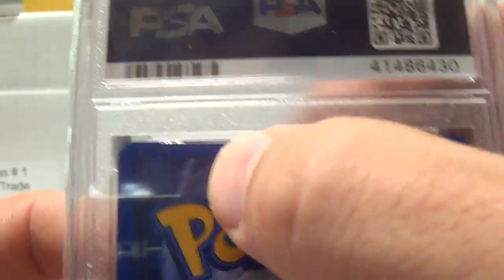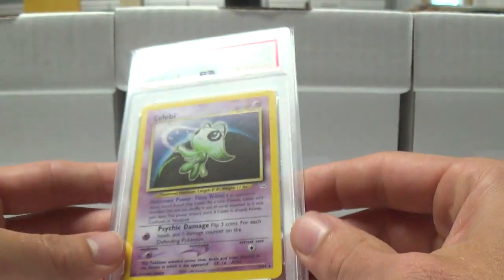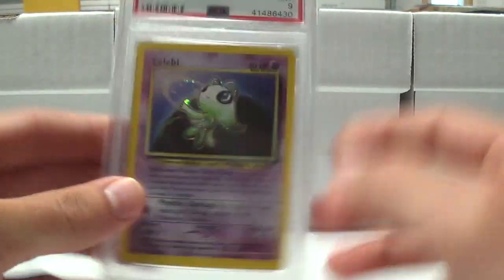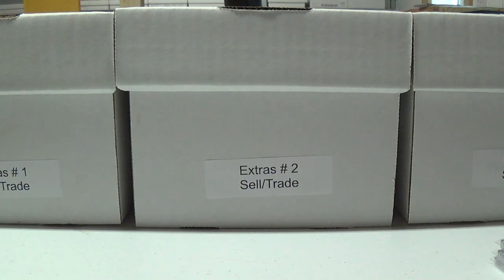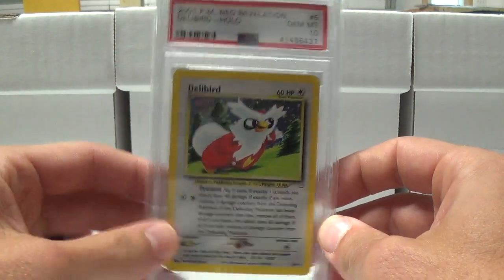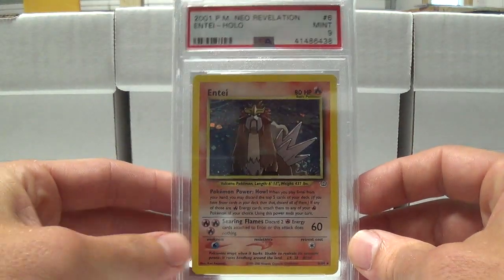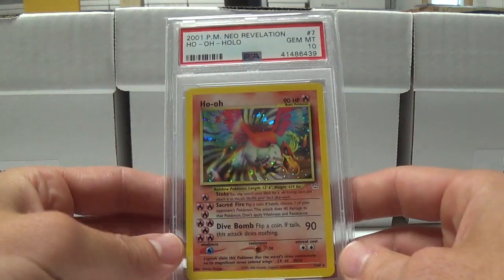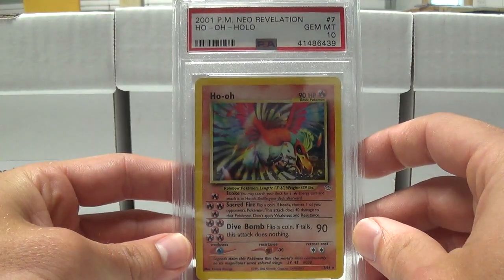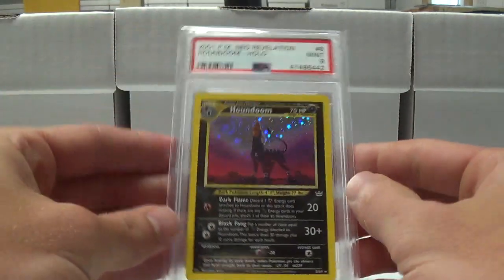You can see these edges — that's on the case right there, that little white dot. It's got decent centering; it doesn't seem off-centered enough to drop it from a 10 to a 9, but all they have to see is one little thing and that grade can potentially drop. This is probably one of the better grades — the Gym at 10 on the Ho-Oh. I think there were also two nines; I did not have an extra 10.